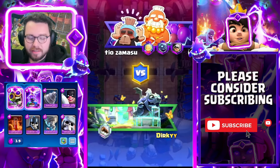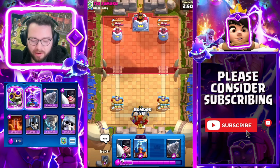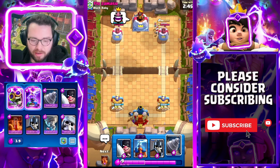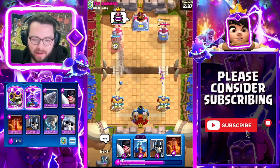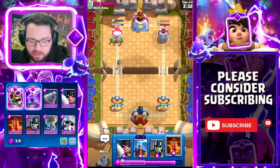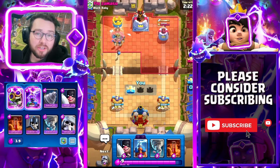Our next match here against Teo. The first thing you need to do is figure out what tower troop they're running and adjust your play accordingly. He sees the berry and he's already annoyed. He just saw the berry and gave up — that's crazy. Alright, we'll get you in the next one.